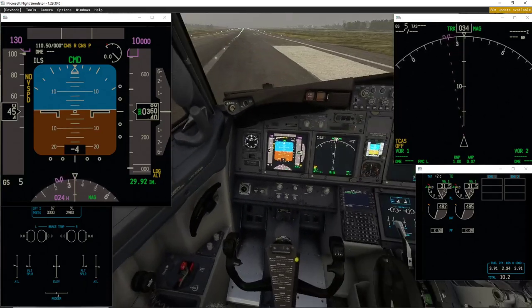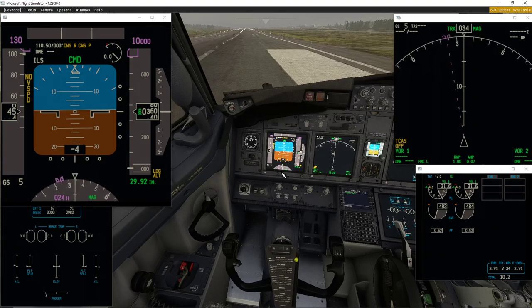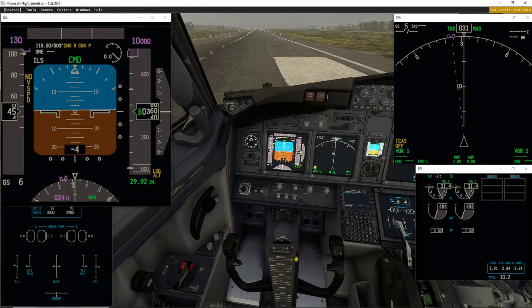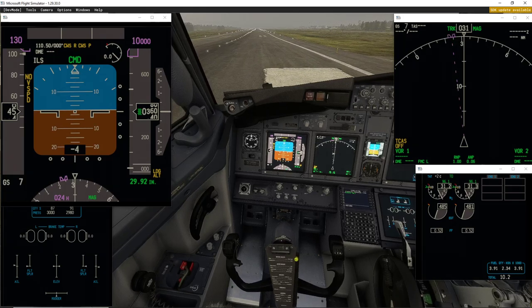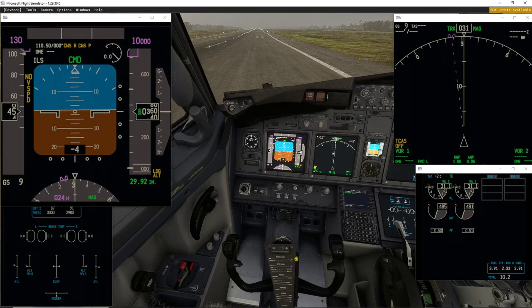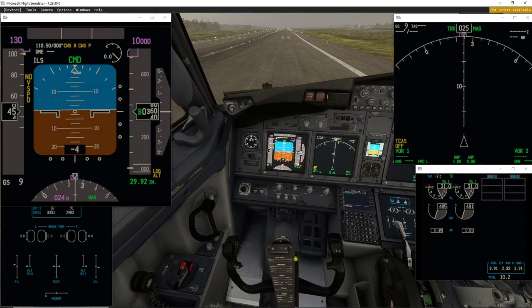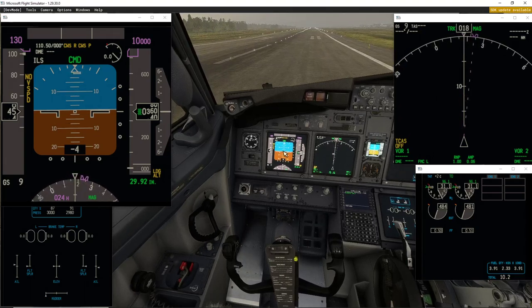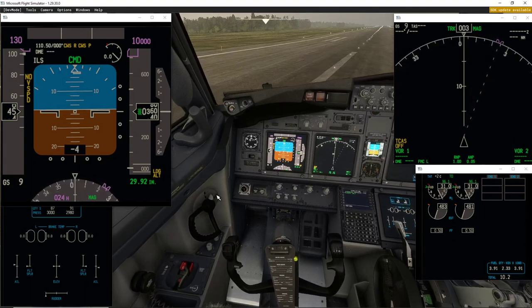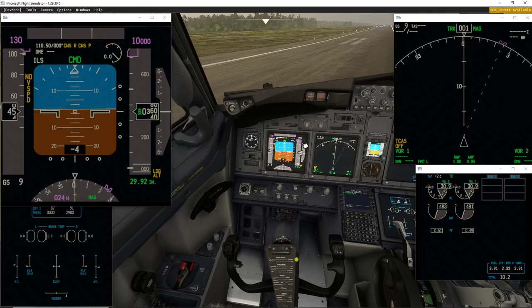I have not touched the tiller and you can see the rudder. At 7 knots there should not be any problem to turn the plane around on the runway. I push full left and you can see the tiller is not fully deflected — and I can't turn the plane.